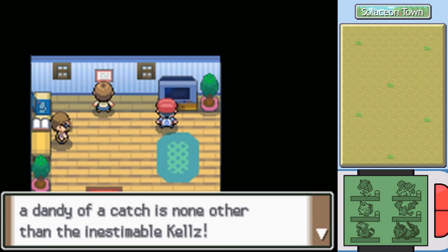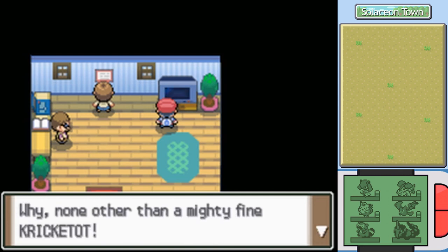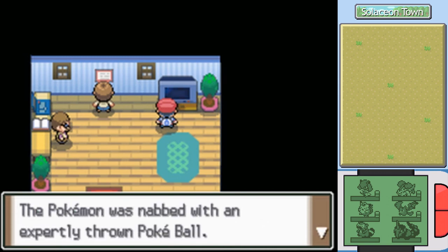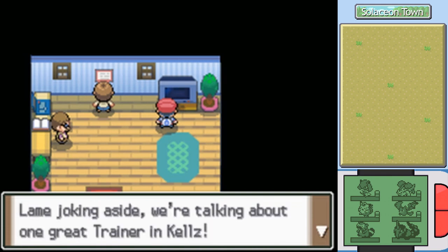None of them... Kells! Oh, the inestimable Kells! Let's see. Did Kells catch — why, none other than a mighty fine Kricketot? Nice one, Kells! That's one slick takedown! Your Pokémon was caught with an expertly thrown Poké Ball, and of the ones thrown, it was the very last one! Lame joking aside... wow, okay, they acknowledge it. We're talking to one great trainer in Kells.